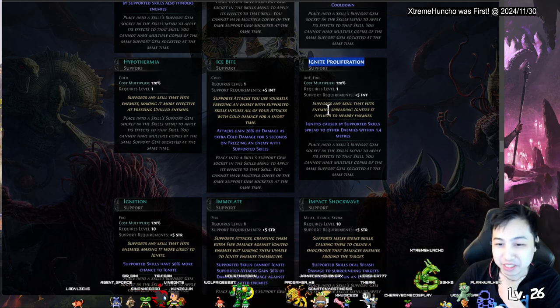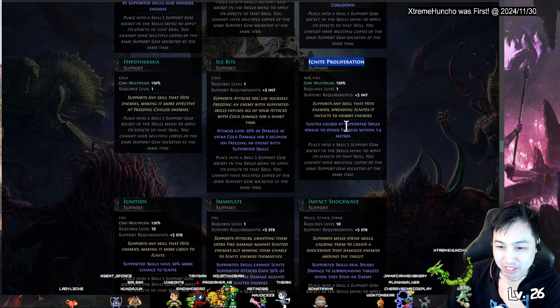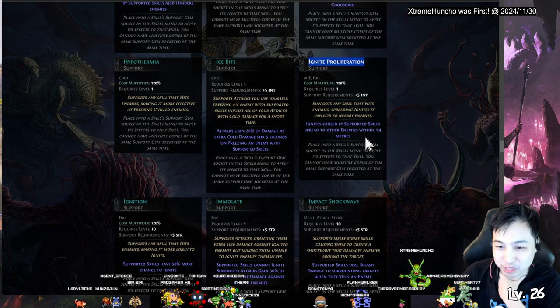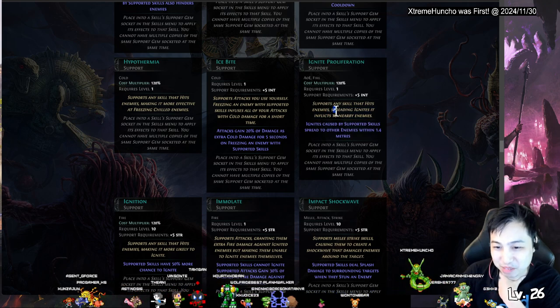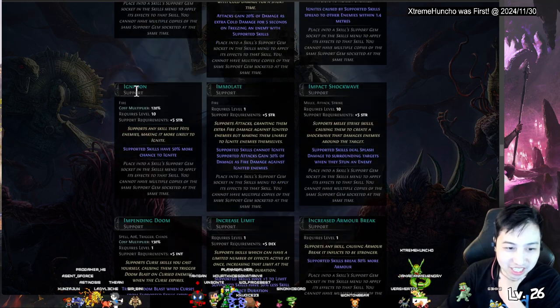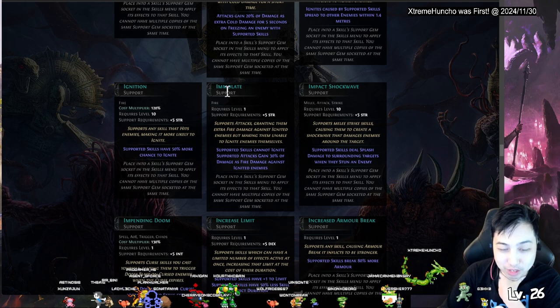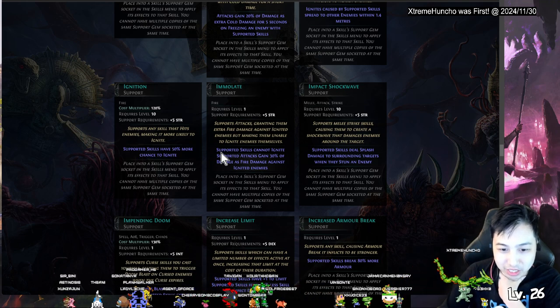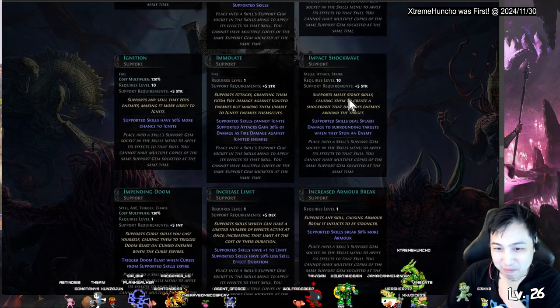Ignite Proliferation — ignite caused by supported skills spreads to nearby enemies after being ignited. Immolate — the skill can ignite but does more damage against already-ignited enemies. Impact Shockwave — melee strike causes a shockwave. This is probably good if you want to make a melee hit into AoE.